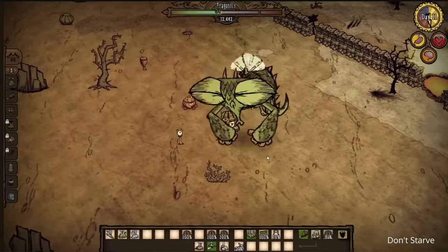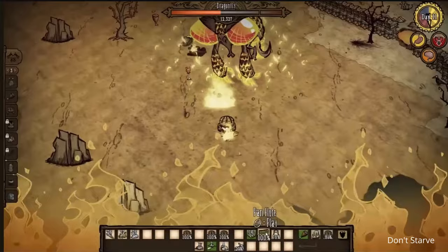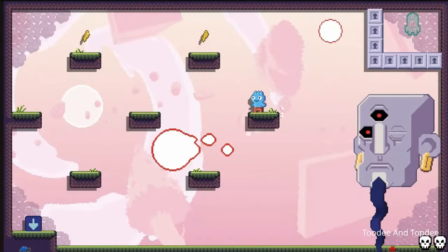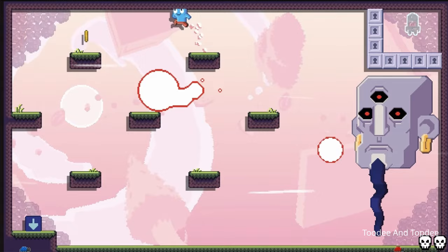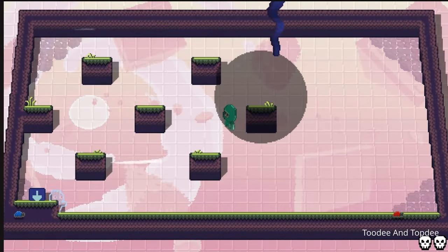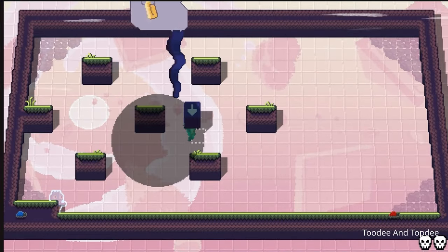Each genre and game has its own approach to implementing boss fights. For instance, in survival games it's all about having the right build, while in puzzle games it's about solving some intricate puzzle. There's no right or wrong way to design a boss fight since it's meant to present an elevated challenge based on the game's core gameplay elements.